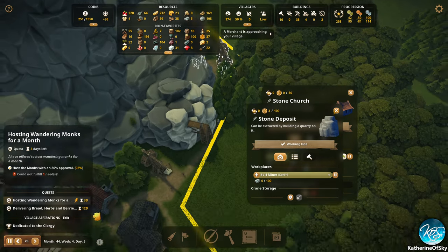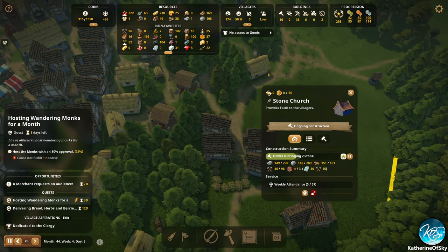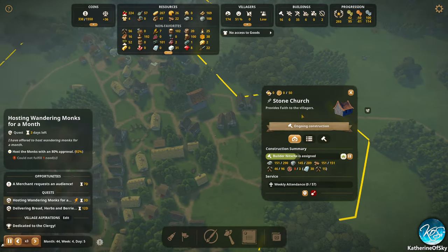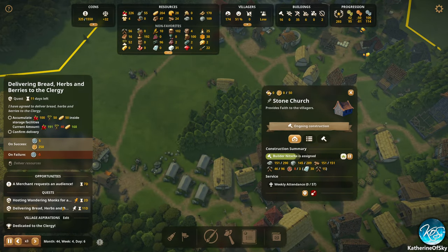This is a stone deposit — they are working like crazy here, hopefully getting more stuff. No access to goods — that's not great, not good. No goods — no good! So stupid. We apologize for the inconvenience.